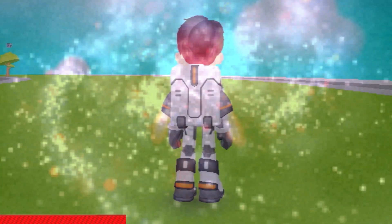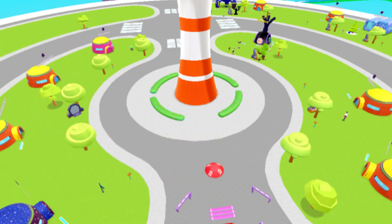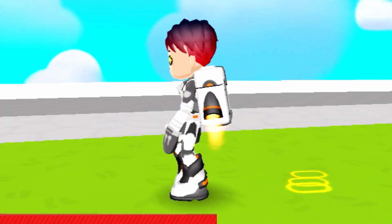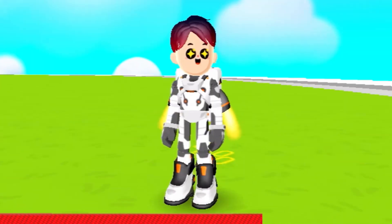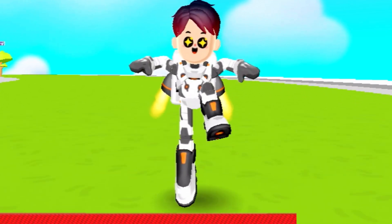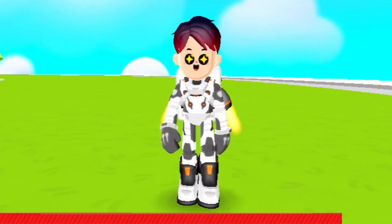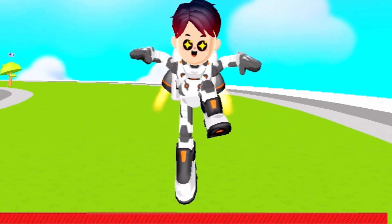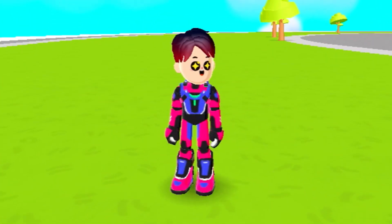Here is the astronaut armor — this armor is really cool because it makes you feel like you're in space while you're just in the PKXD world. This armor is also really helpful for getting surprise boxes in high locations, but people still prefer to use a power up instead, which I don't disagree with. I also really love power ups — they are literally the best.